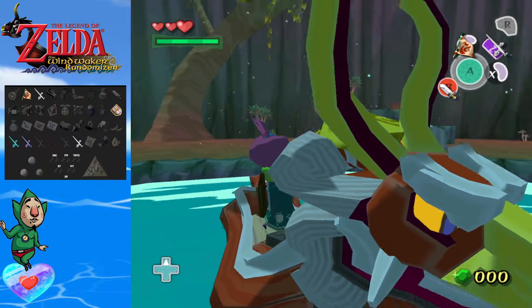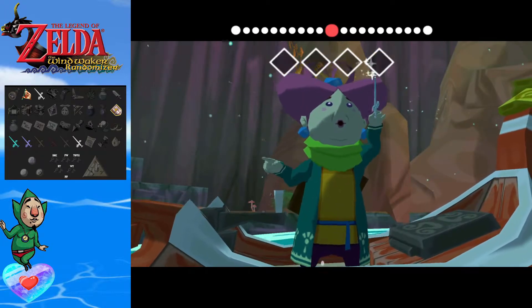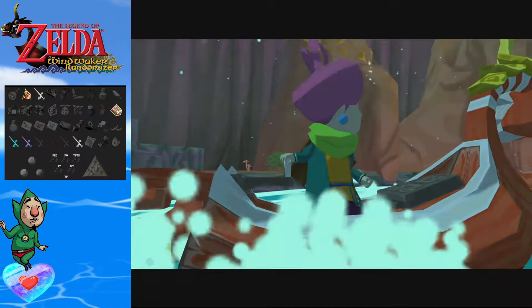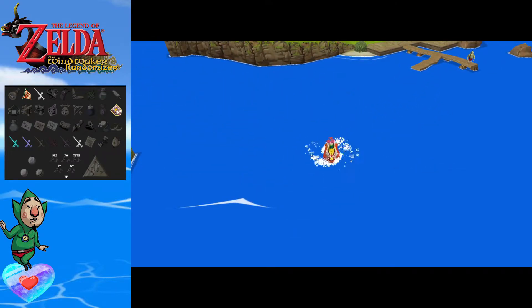Our first item is a golden feather. Okay, I'll take that. Let's warp out of here. For our default randomizer, we already have the Sun Song — I know it's not called that here, it's the Song of Passing. We have the one that changes directions and of course the warp songs. Those are defaults, as you can see. Whatever items are in the tracker right now are default.